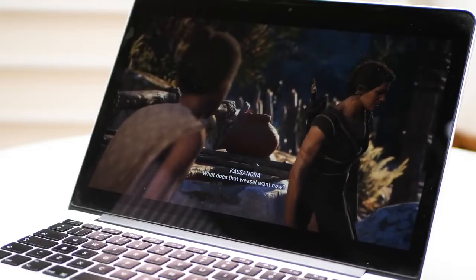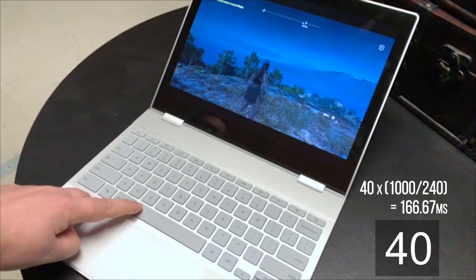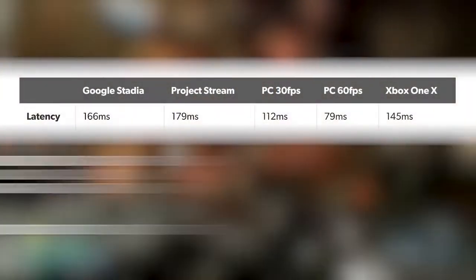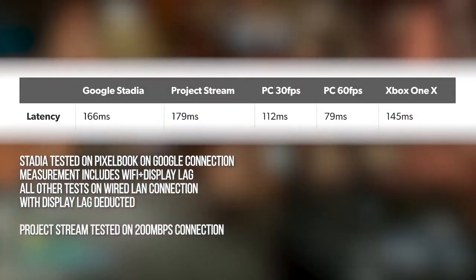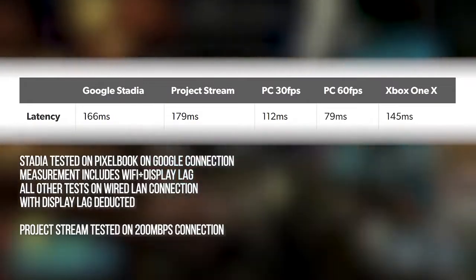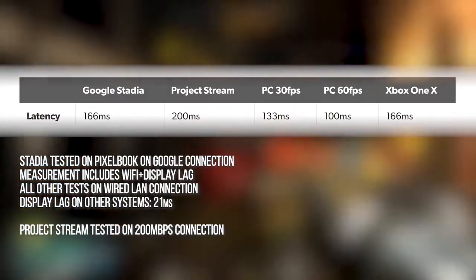For latency testing, I used a 240fps high-speed camera pointed at a Google Pixelbook. We count the frames between button press and action on screen, and then stack it up against our existing Assassin's Creed Odyssey results from the Stream period. The Pixelbook is using Wi-Fi to connect to the internet, which incurs extra lag versus the LAN connection we used for stream testing, and we don't know the Pixelbook's display latency either. This was on a Google internet connection, so not controlled conditions — and in prior stream lag analysis we used a 200Mbps hookup. Regardless, this new Stadia result, even with Wi-Fi and display lag, is 13ms faster than our prior result from Project Stream. If we factor display lag back into our old measurements — 21ms on an LG C8 — the gap closes, and Stadia is actually on par with Xbox One X being played locally.